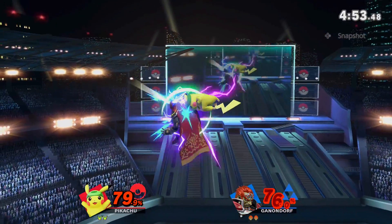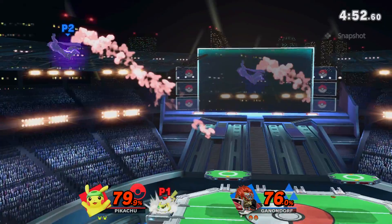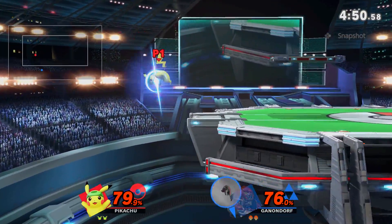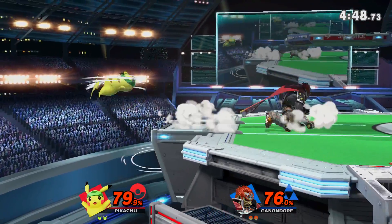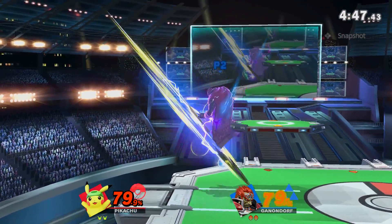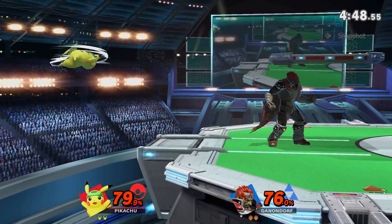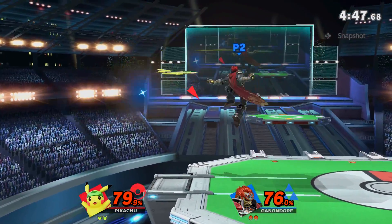Always watch your opponent and their positioning when you're off-stage. This position screamed that the Pikachu was going to edge guard with down B. Pikachu had to pick between re-grabbing the ledge or up-Bing aggressively back on stage. I knew he was going to up-B back on stage, so I tried to cover that with fair, but was too slow.